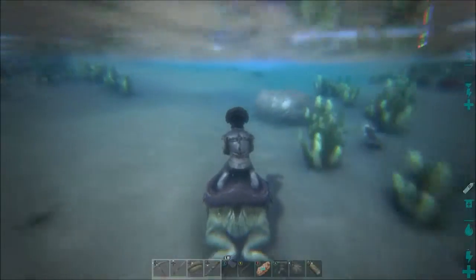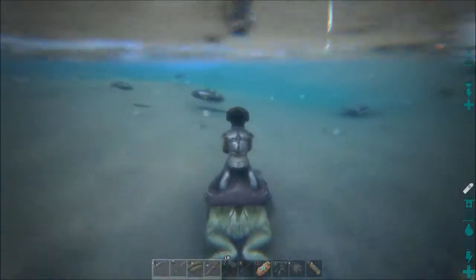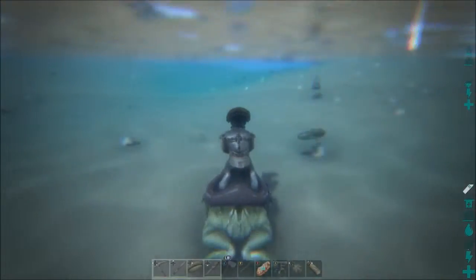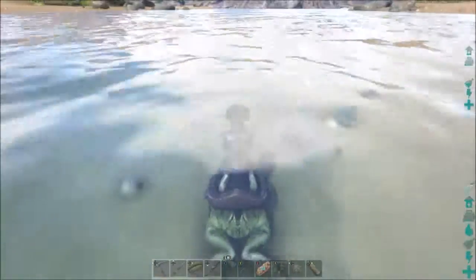Right now I'm on our frog for our tribe, going to stroll to the swamps. The swamps are the best place to try to find chitin, and you get cementing paste from chitin.